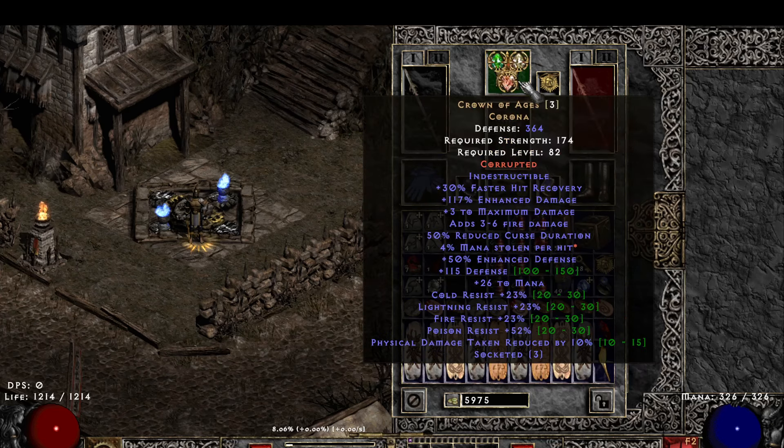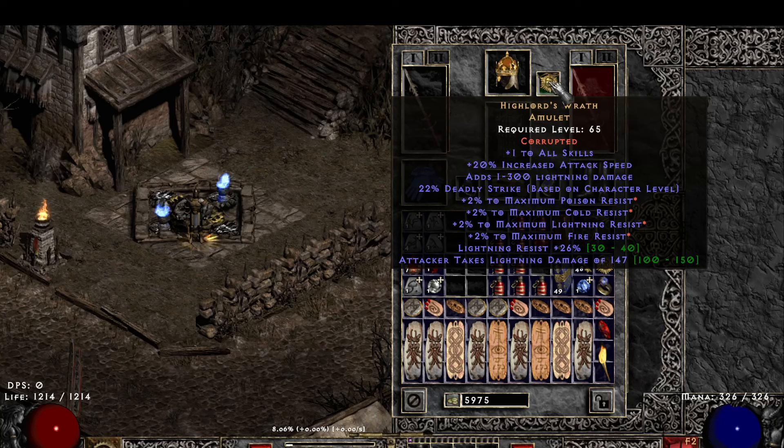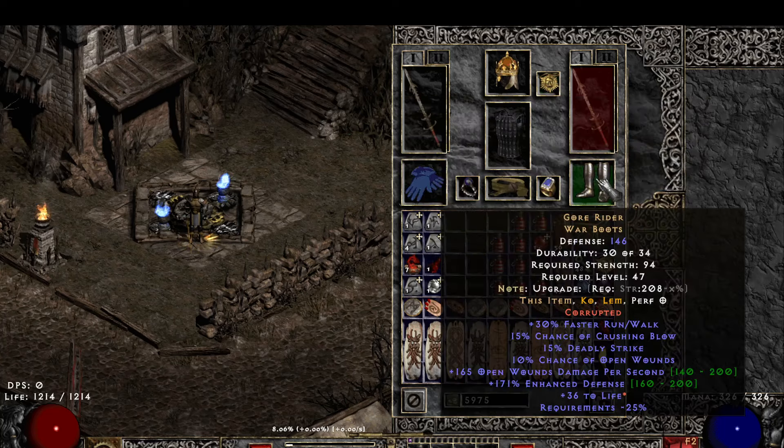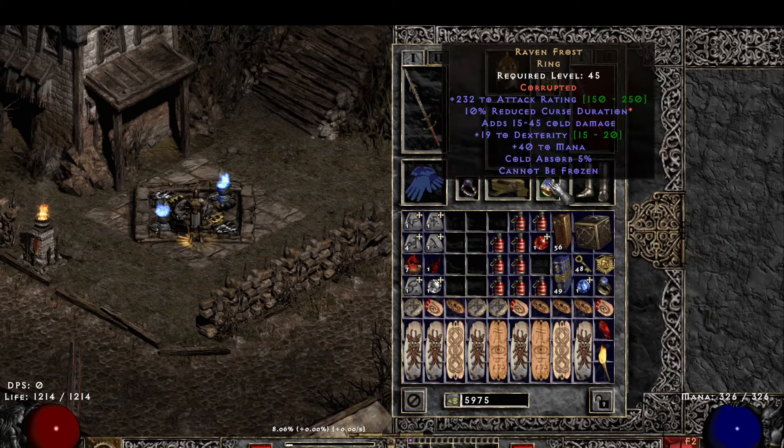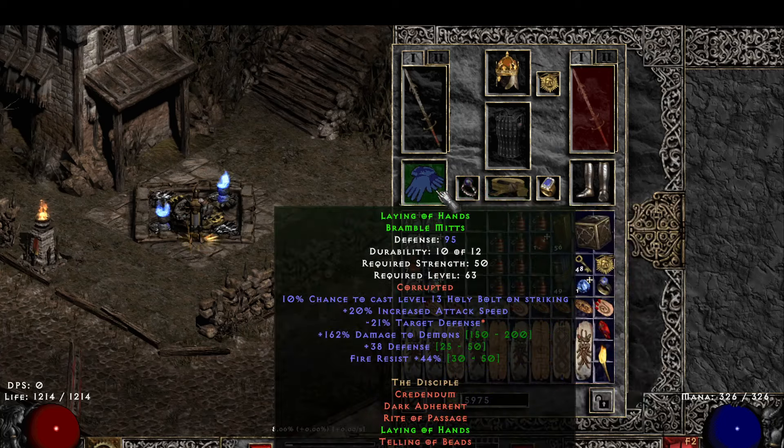G-Bane with all res, Crown of Ages — I think I've just got Enhanced Damage Jewels in there — High Lords. Real proud about that, slammed that myself. Gores, Ravenfrost, Nature's Peace, String of Ears, and Laying of Hands.